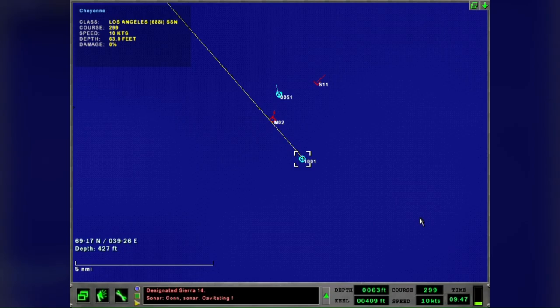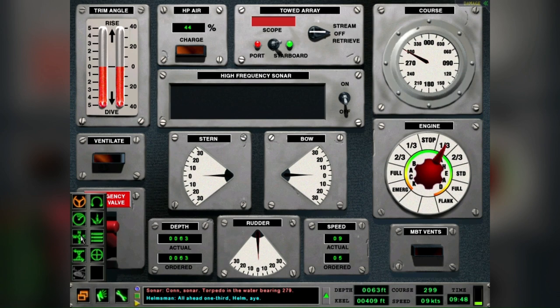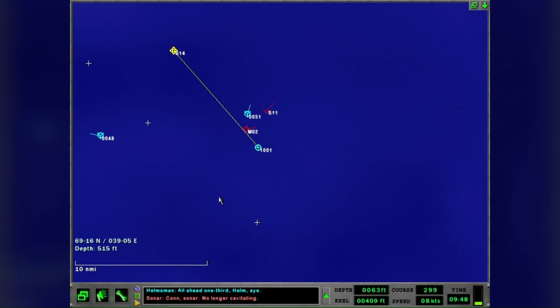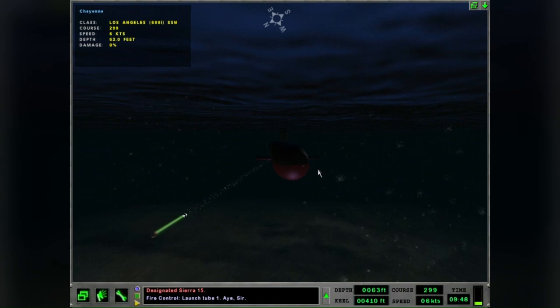Things are starting to get sporty now. I'm thinking I'm going to go into cavitate here in a second. Now I've got weapons showing up — enemy torpedoes. Right on top of the Kuznetsov — went under it, I guess. I'm not sure.